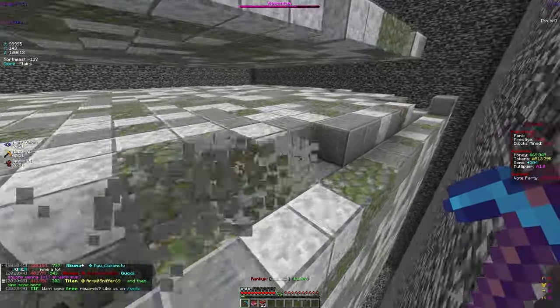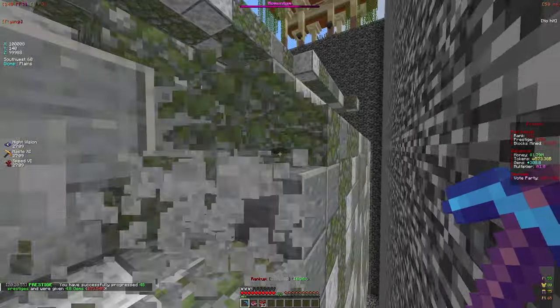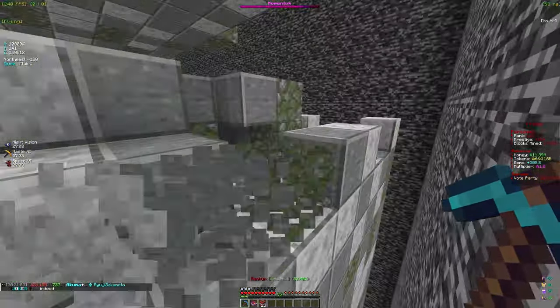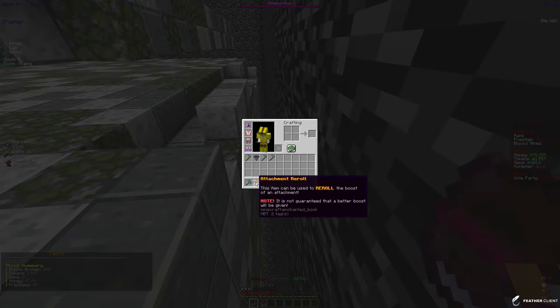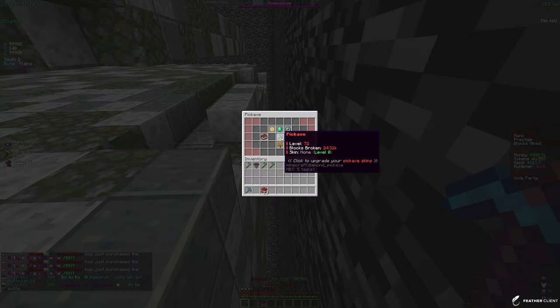Once our pickaxe hits level 75 we unlock the treasure finder enchant, which has a chance to uncover hidden valuable relics while mining. It's only 3 levels so we'll see how good it is. We also got an attachment reroll item — it can reroll the boost of an enchantment, but could give a worse boost too, so need to be careful.